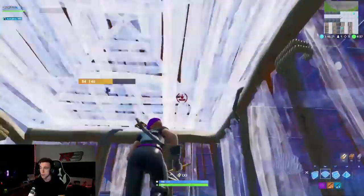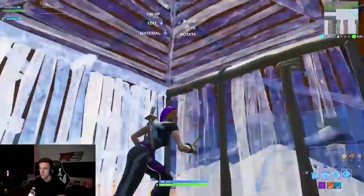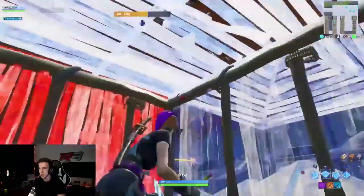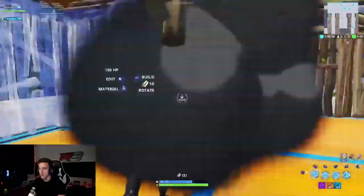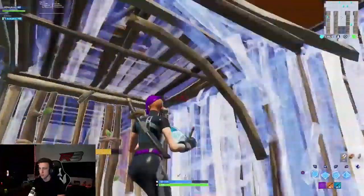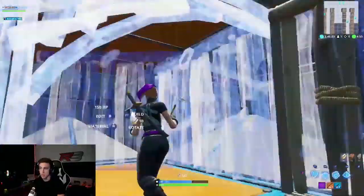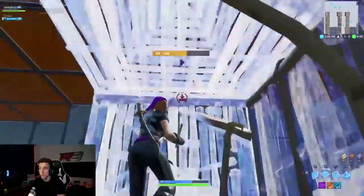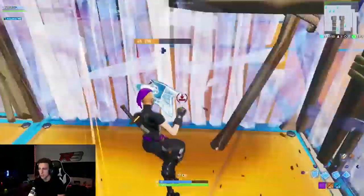Basically you just want to come through, lay walls on all your sides, lay a roof and a floor above you, and do this all the way through while these bots shoot at you. As you can see, taking a little bit of damage — it's not the easiest part. This is definitely probably the hardest part on the course for people who aren't super good at building or editing. I'm going through slow so I can show you basically how to do it.